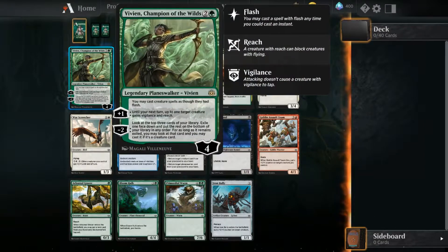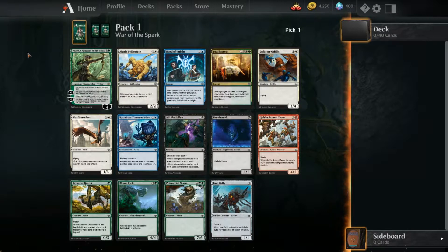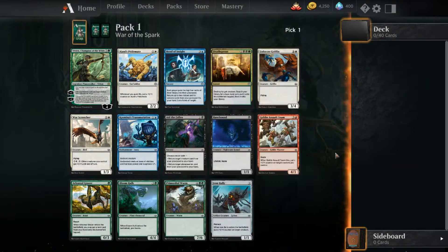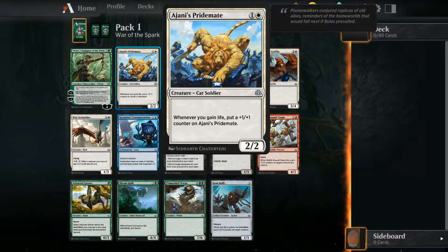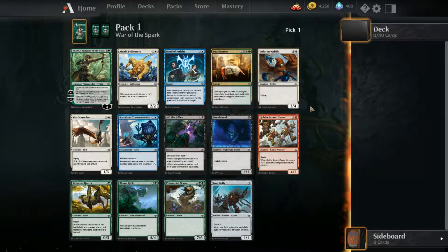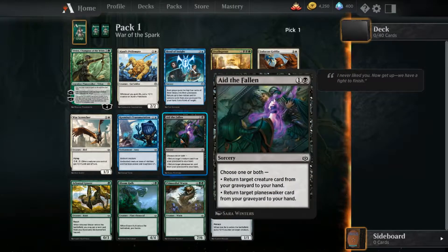Okay, so we got a planeswalker - Vivian. I heard she's pretty good. She lets you cast creature spells as though they had flash, which is also really wicked till your next turn. Up to one creature gains vigilance and reach. Look at the top three cards of your library, exile one face down, put the rest on the bottom. For as long as it remains exiled you may look at that card - you may cast it if it's a creature card. I'm looking at all these green cards and they seem really powerful.